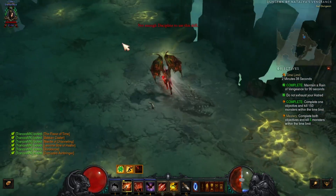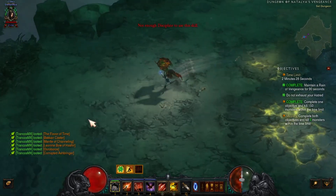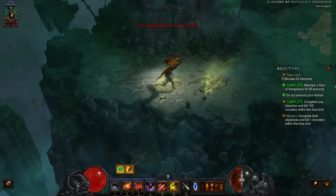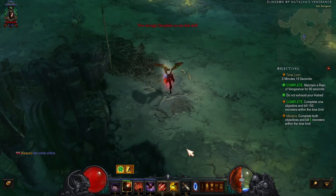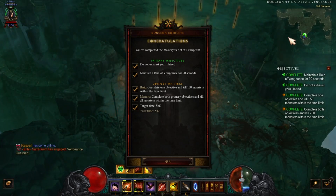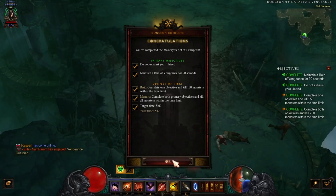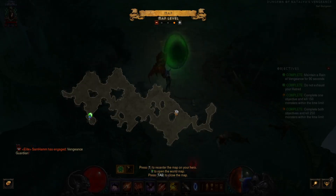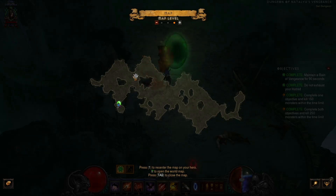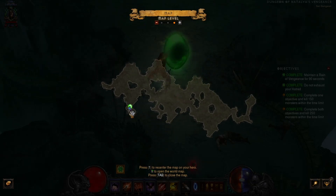I've got five monsters left. Where are they? They're way back here, but I still got two minutes. That gives you plenty of time to find your monsters. Got the mastery! This is one of the easier dungeons for Season 22. If you're using a Demon Hunter this is an excellent set to go in and get this done. It's not a really bad dungeon because it's wide open, so you can just jump through and keep your arrows up at all times.